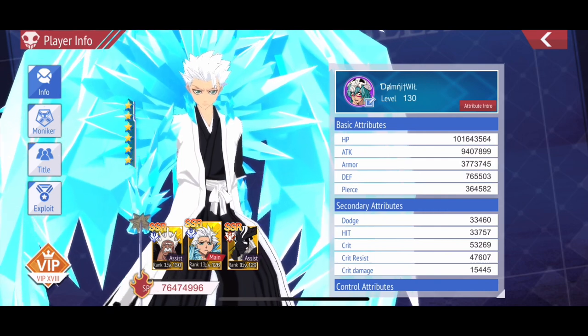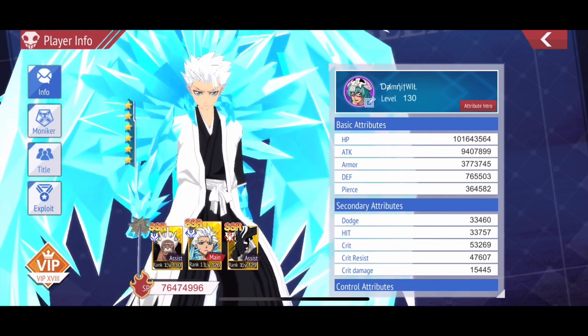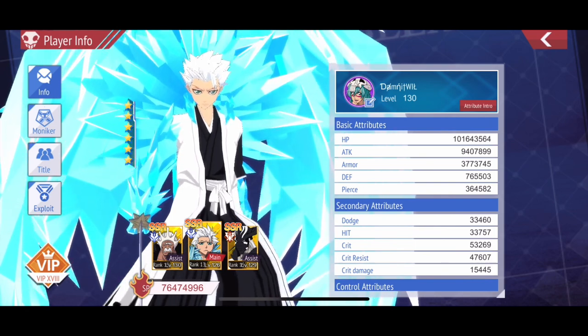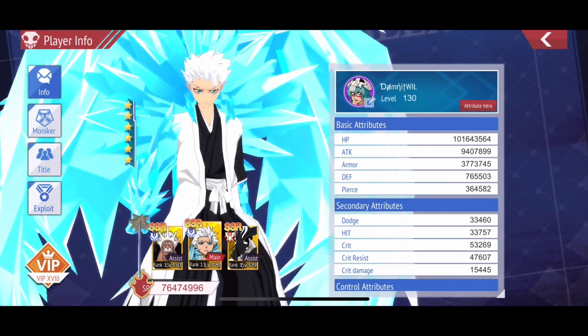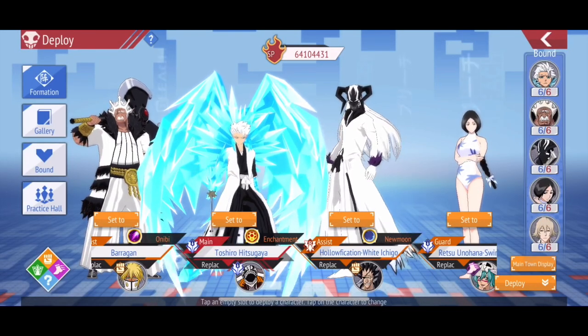I wanted to share with you first my current stats. You can see it's pretty high — I'm at about 76 million SP, and my attack is about 9.4 million. I want to show you where I'm getting most of that attack from in this example, so let's go into the lineup.